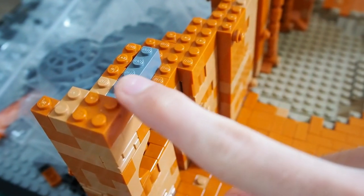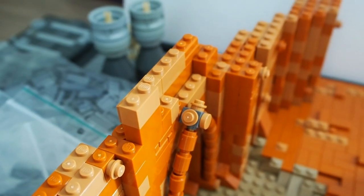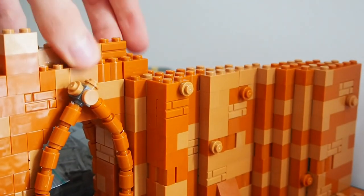In order to attach the balcony to the wall, I had to make the wall a bit higher. So that's what I'm going to do next — build up the wall as high as possible until we run out of bricks.